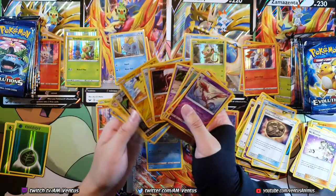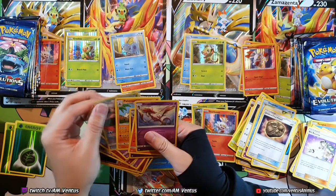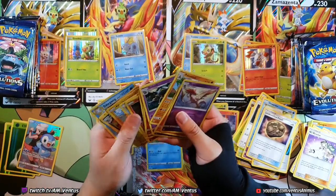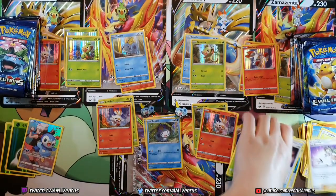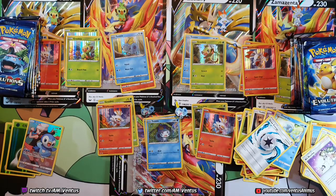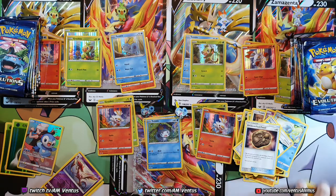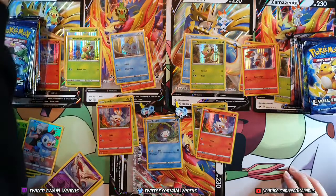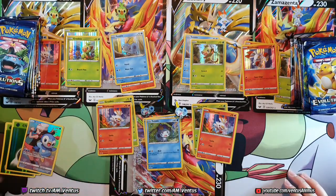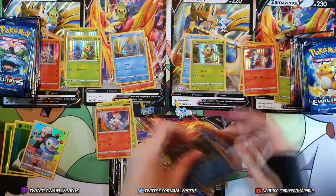There's one holo rare — it's a pretty cool looking one, but it's not really great. Got some reverse holo rares at least. So that's all this thing got, that's all that Sobble got. Let me organize this. Put this to the side and then I'll organize it. Just want to get this open. That's what Sobble got — let's put this together. And then this is Sobble's stack.